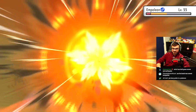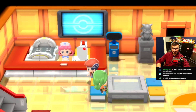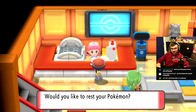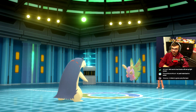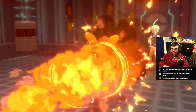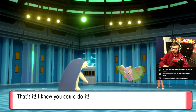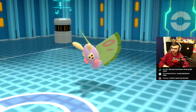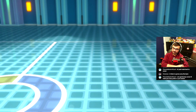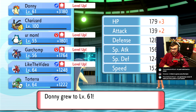Down goes Empoleon. Let's heal, buy some items, and then we'll be good to go. We have seven levels on this Dustox, so it should be a one-hit KO. To be honest, I think Donnie's going to just one-shot all five of his Pokemon. He has a Beautifly, Vespiquen, Heracross, and Drapion. The Drapion might live a hit because it's just not a Bug type, and Vespiquen might too — Vespiquen's decently bulky.